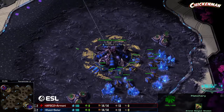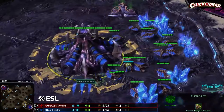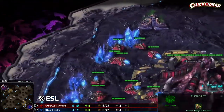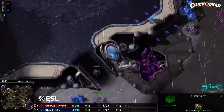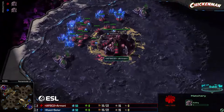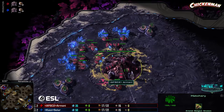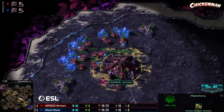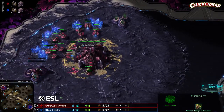Let's hop into this one on Romanticide. Spawning in the lower right hand corner is Kaiz Gaming's Solar. His opponent in the upper left for the Africa Freaks is Armani. We're all tied up here — it's game five, the deciding match.